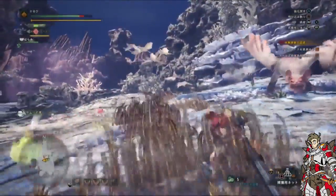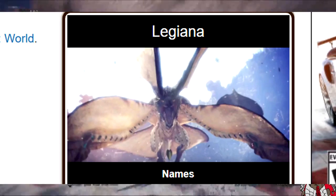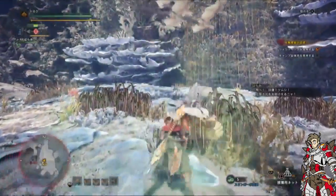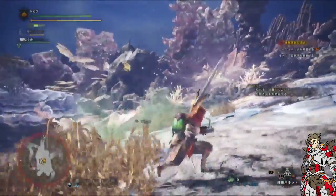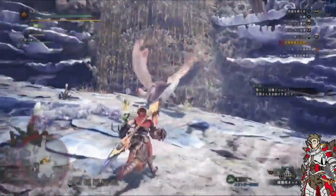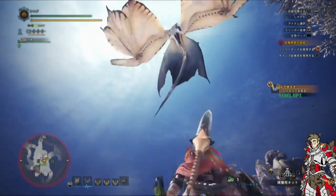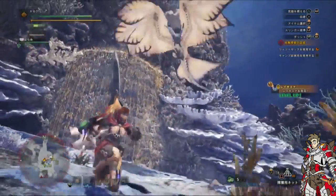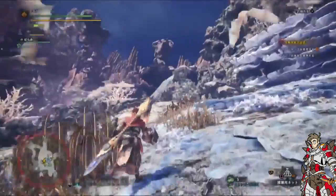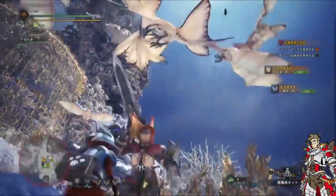Poluumu is then attacked by another new monster called Legiana, proving that it is now the apex predator in the area. Oh my god, watching these guys fight in the air is actually really cool. I kind of like the idea of monsters fighting in the air more than on the ground now — it just looks really cool. And man, does Poluumu get wrecked. I also noticed that Legiana applies what looks to be an ice effect on you. I don't know if this will drain your stamina or something, but you can see a little frost on you — it's really hard to tell with the stream quality.